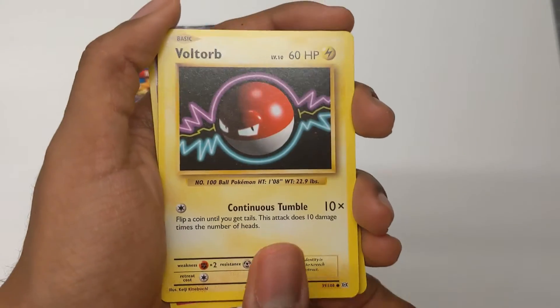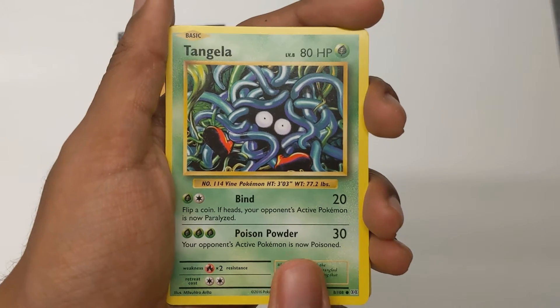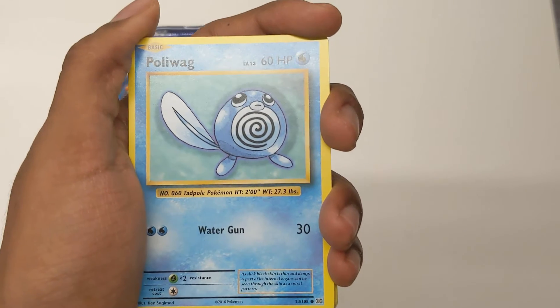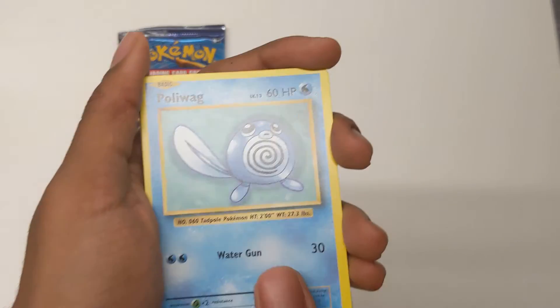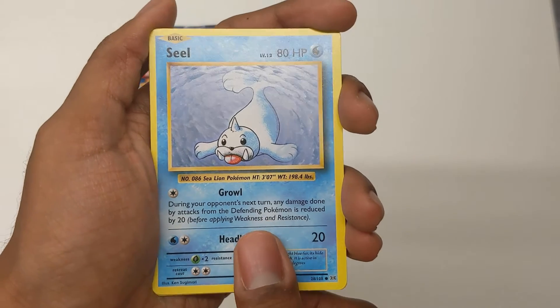Here's a Voltorb — very cool. Continuous Tumble, basically the Rollout move, I suppose. A Tangela — I'm pretty sure we got Tangela last week. Poliwag — did we get Poliwag in the last one? I recorded the last one right before this, so I think we got Poliwag in that one too. Seel. I'm fairly certain these are the exact same ones.